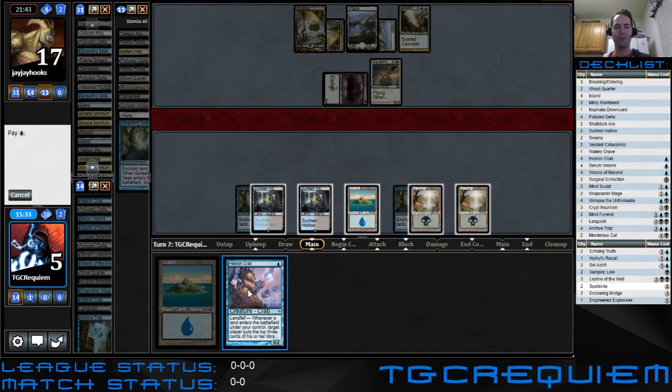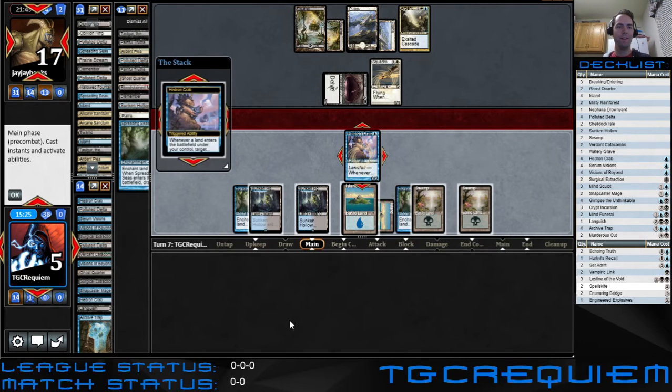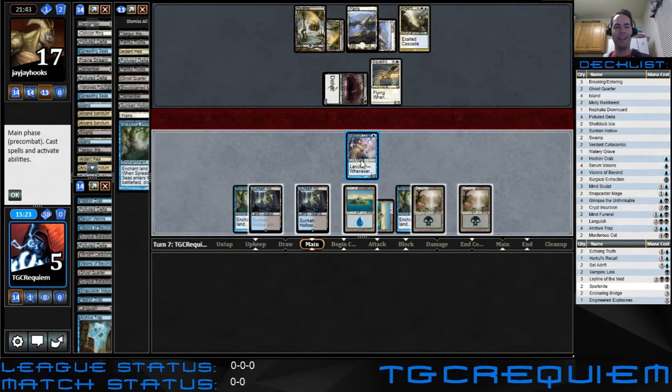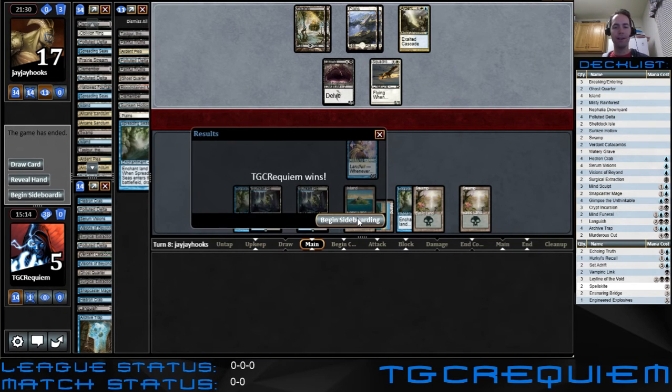Oh my goodness, we're so close. This puts him down to one. He's gonna get a draw — so long as he can't kill our Hedron Crab before combat, we can block and mill him out. If he can kill the Hedron Crab, he'll win. That's fun stuff. Oh yes, so we get the game one win.